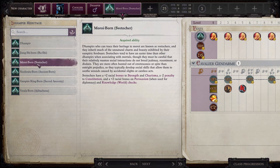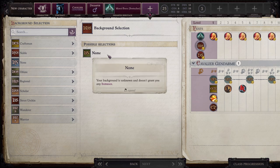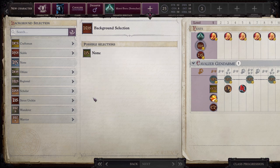We'll be going with the Moroi-born — the Svetocher. Dampiers who can trace their heritage to Moroi are known as Svetochers. They inherit much of the unnatural charm and beauty exhibited by their vampiric forebears and tend to have an easier time associating with mortals, but must be careful that their social interactions do not breed jealousy, resentment, or disdain. Svetochers have a +2 racial bonus to strength and charisma, a -2 penalty to constitution, and a +2 racial bonus on Persuasion when used for diplomacy and Knowledge World checks.